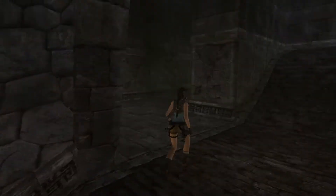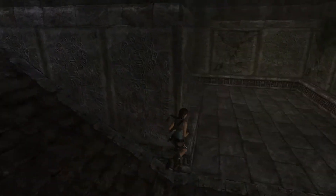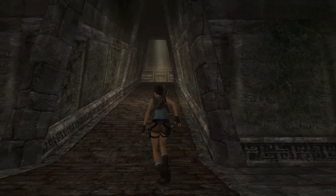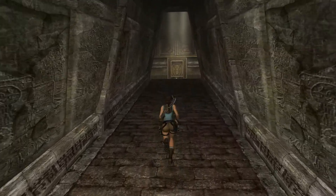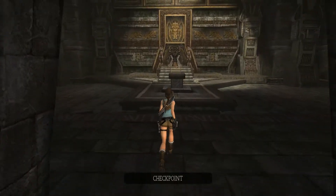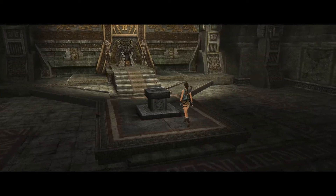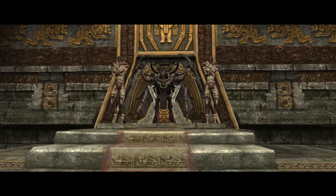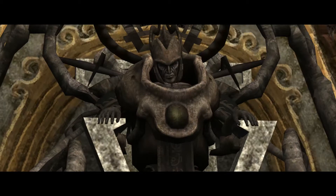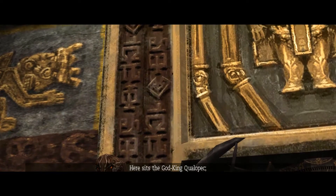Surprise second boulder — not right away anyway. Oh, what is this? Is this what we came for? That is the Scion of Atlantis, was it? That there in the background looks kind of ominous. That would be Mr. Qualopec, presumably. Those red glowing eyes — I'm sure they mean nothing. It's the god-king Qualopec, one of the Triumvirate.